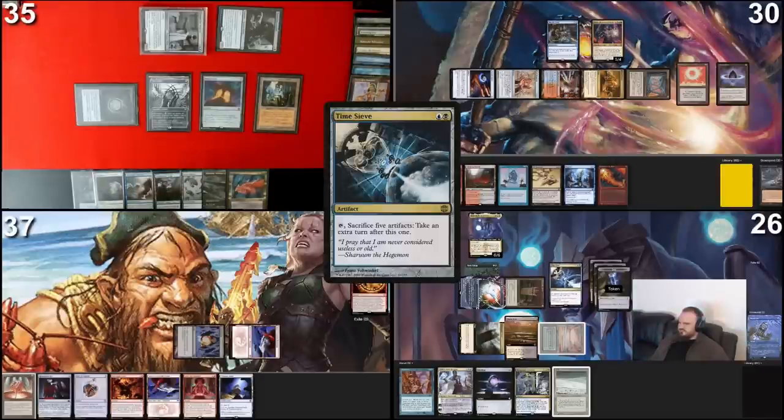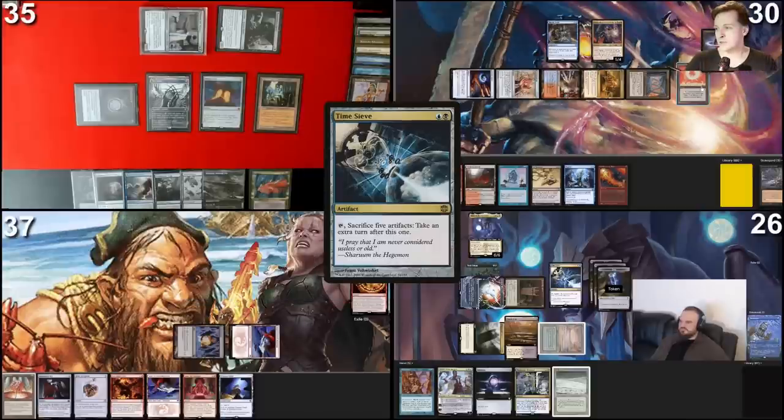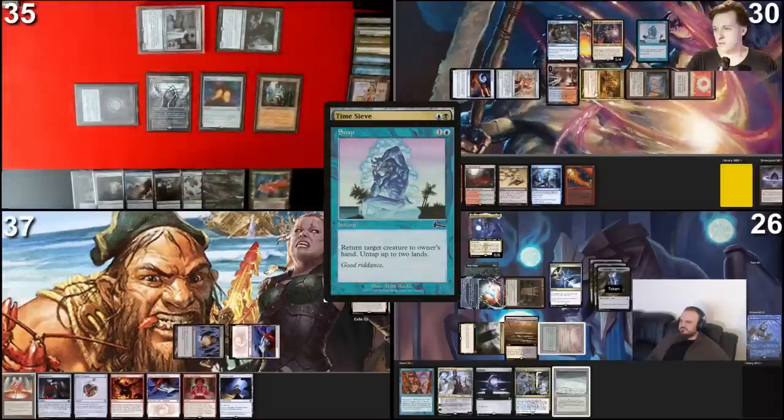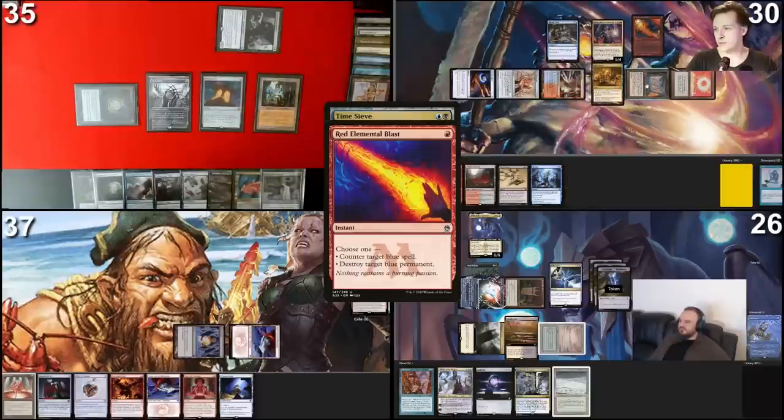Play Underground Sea, six mana total — cast Tivit. You may draw. Vote for Clue or Treasure — I'll create two Treasures. I vote Clue. I'll vote Clue as well. I vote Clue. Sacrifice two Treasures to cast Time Sieve. You may draw. I pass through Time Sieve. With Tivit on combat damage I create five artifacts, and with Time Sieve I sacrifice those artifacts to take an extra turn — potentially infinite turns as long as I do combat damage. I have a response to this combo.